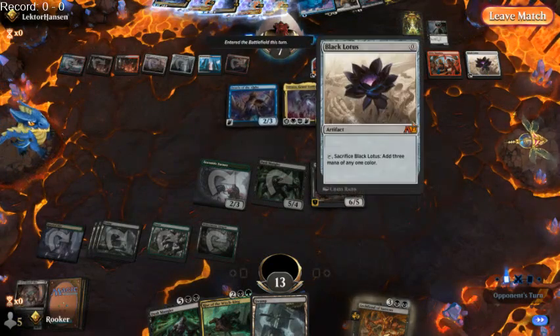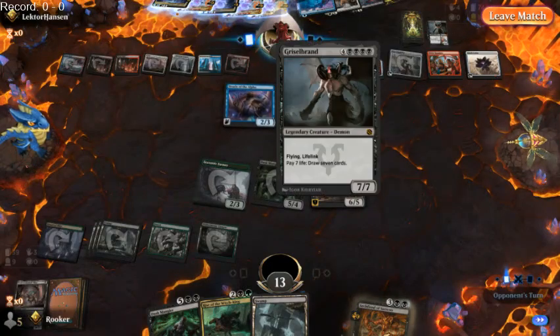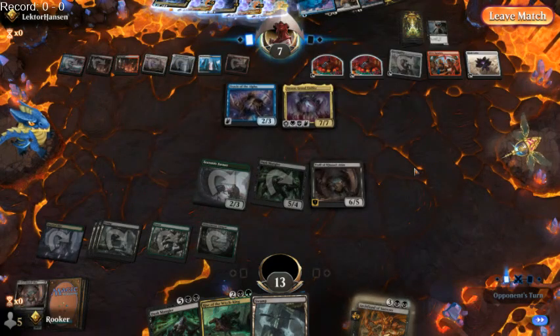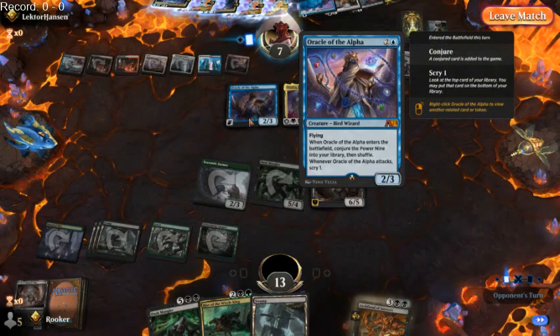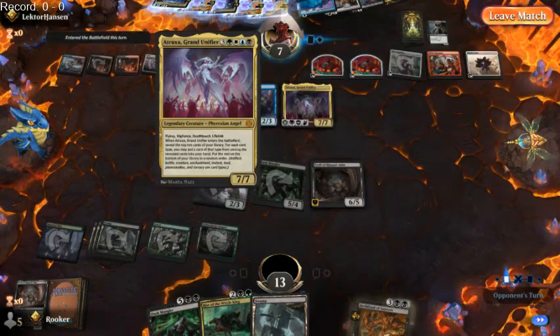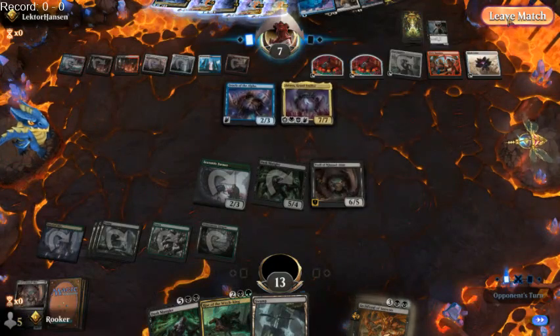Our opponent's deck was full of dead cards after blinking their Oracle of the Alpha. They just happened to have the late-for-dinner. So Atraxa and Oracle of the Alpha does have a cool synergy — Oracle fills your deck with a bunch of really bad cards unless you have a lot of cards in hand, and Atraxa gives you a lot of cards in hand. On to game number two.